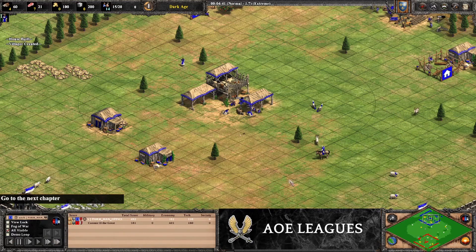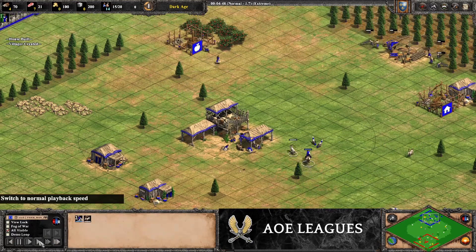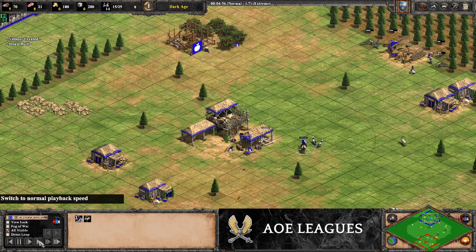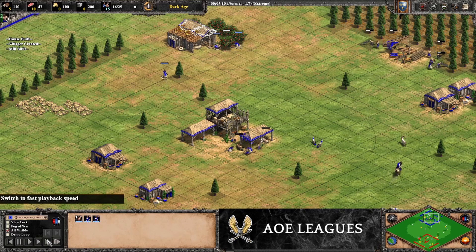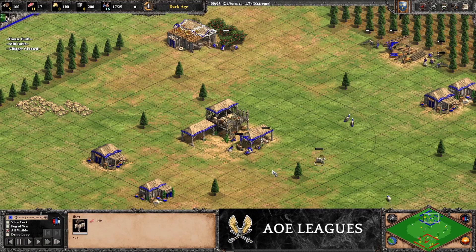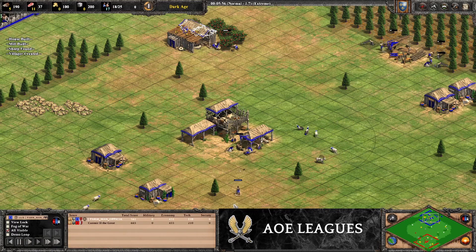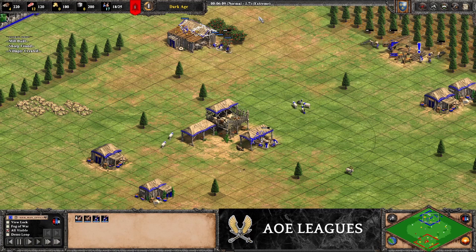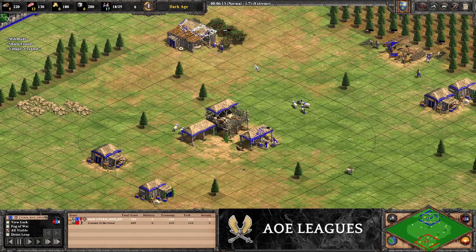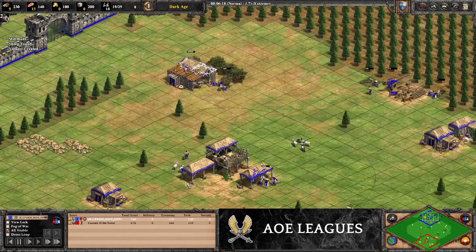We're going to push another ibex in as well — just one before we get the next boar. Three villagers so far, we're going to wait for one more and then grab the second boar. Let's just grab the other sheep around the TC on arena. The next villager grabs the boar, and then the next three villagers go to berries — so in total before we go to gold we're going to have seven villagers on berries.